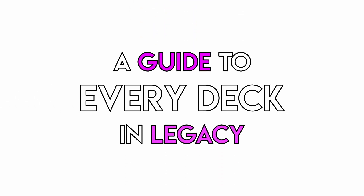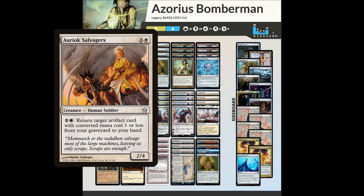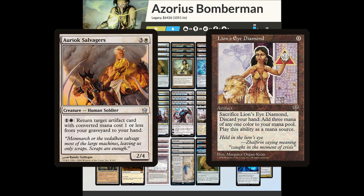Welcome to a guide to every deck in Legacy. Today we're looking at Bomberman. Bomberman is a white artifact-based combo deck that revolves around Orim's Chant — specifically the Auriok Salvagers synergy with Lion's Eye Diamond to create infinite mana.